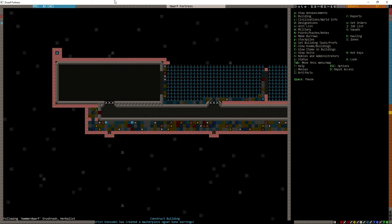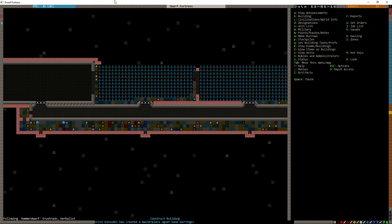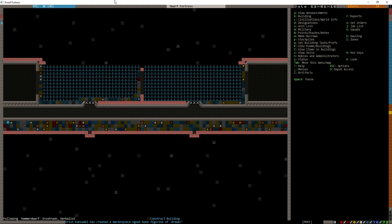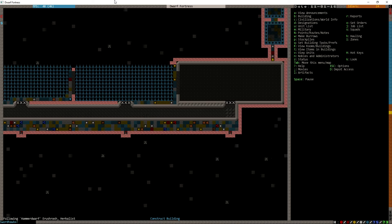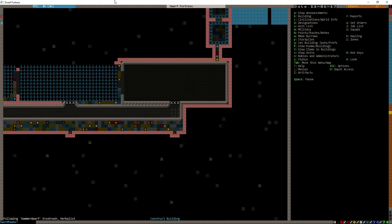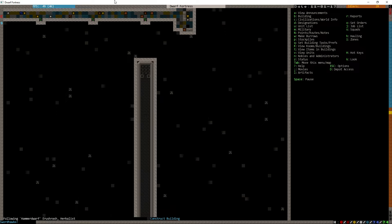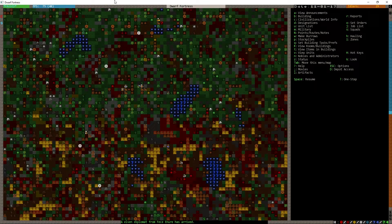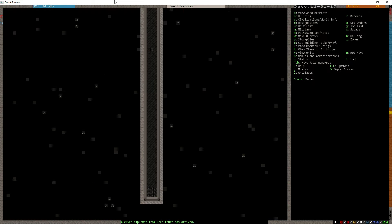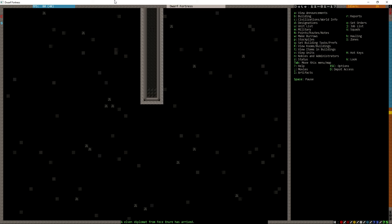Cross your fingers — even though for you this is the past, the timey-wimey thing, it's not a line. So you crossing your fingers now will have made a difference in the past when this occurred. So if this fails... No elven diplomat, I don't care about you. This is what's important. He is gonna be so angry with us though.